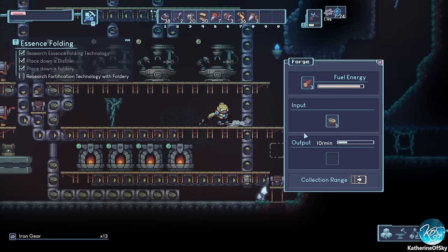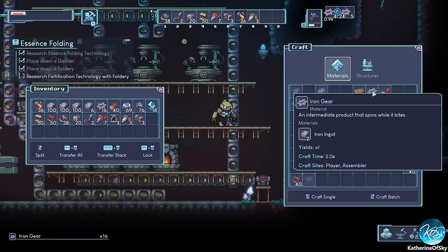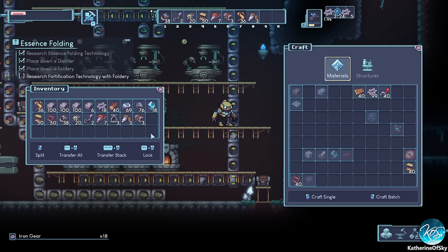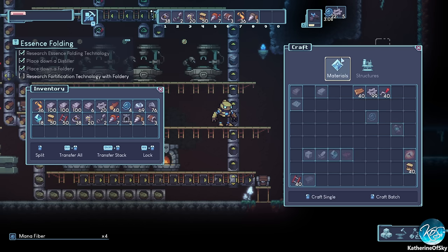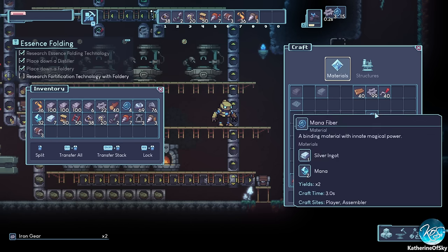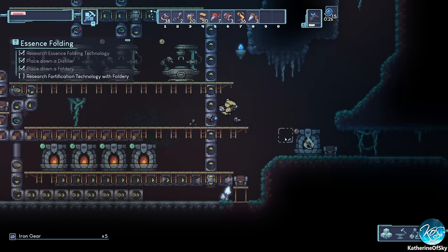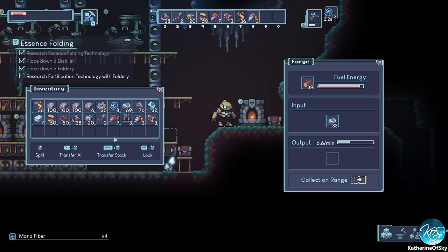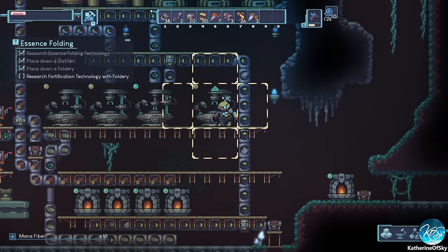Let's put in another iron forge — it needs a little bit of logs so we can make a bit more iron. Always need more iron — that's the rule of these games. Let's look for all those lovely mana fibers. They yield two each, so we can take some off. Gears are one each. Let me give the furnace some logs since I'm out of biomass.